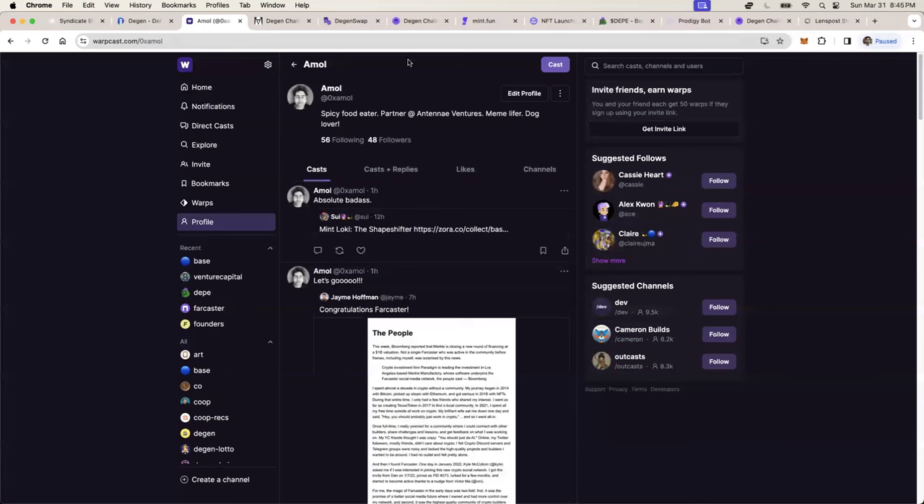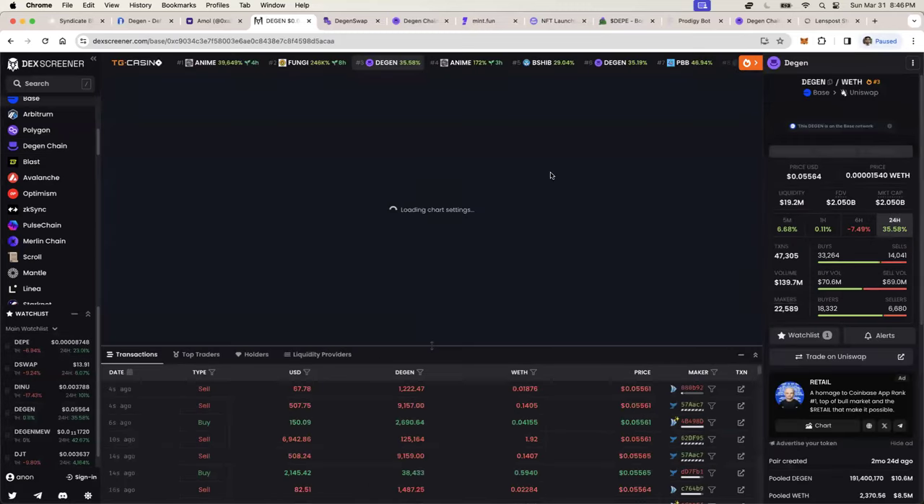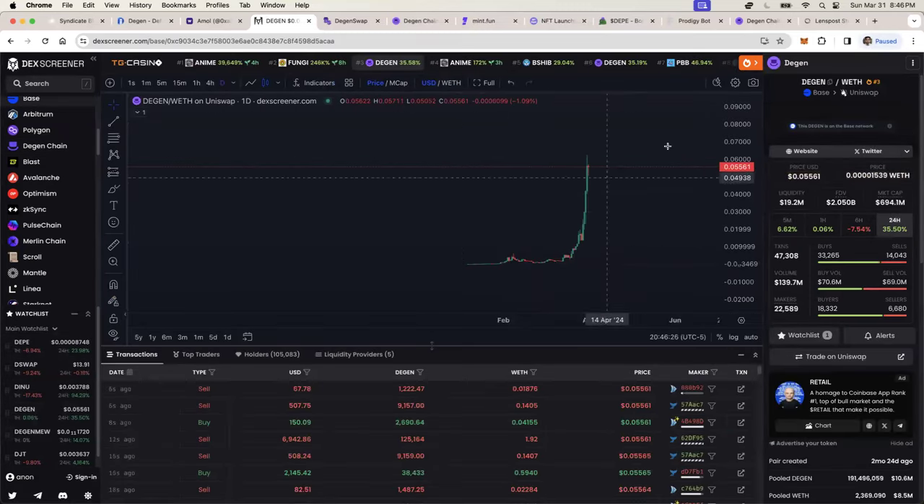First, make sure you sign up with my Warpcast link, which I have in the YouTube video description. If you sign up with my link, I can gift you some free DGEN. They've raised the limit — you have to have a certain amount of DGEN tokens in your wallet for me to be able to give you some — but either way, just message me and I can give you some free DGEN tokens.